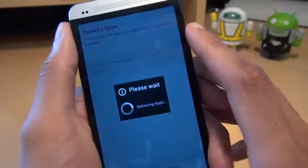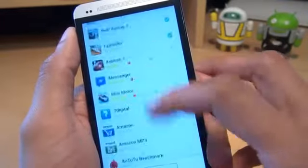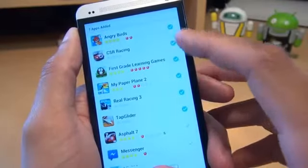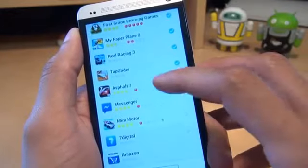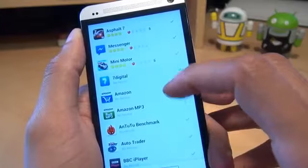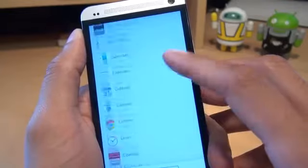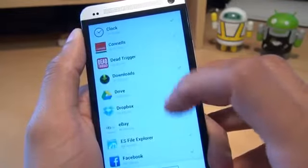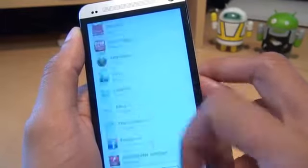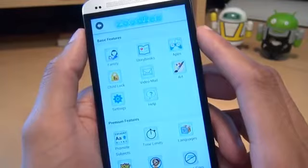Going to the applications section, you've got all the applications on the handset and you can put a tick next to the ones you want them to use. You can see Angry Birds — I've got a blue tick next to CS Racing, Learning Games, My Paper Plane. Asphalt 7 is a no-no. Obviously Messenger and Facebook are a no-no. I haven't got Minimoto on there, so we'll tap that so they can play that. Dead Trigger is out because the child is quite young. That's how easily you can select the applications that appear on the children's side. Hit Save at the bottom — that's how easily you can save it.